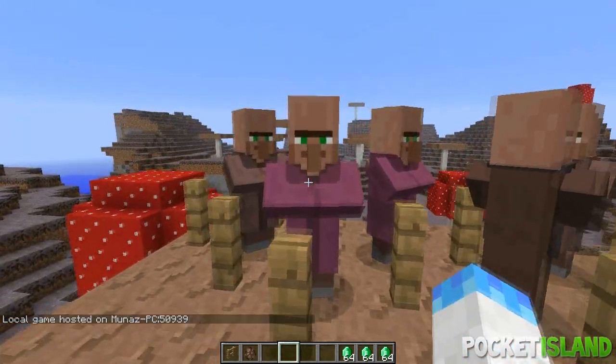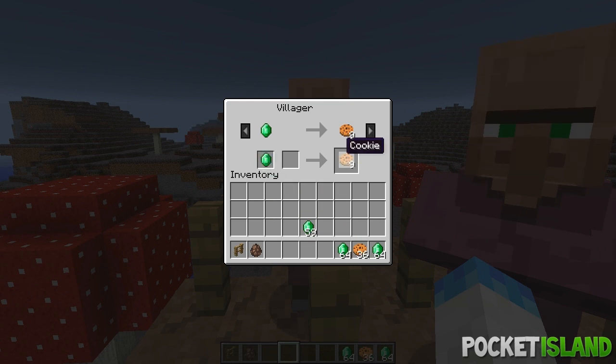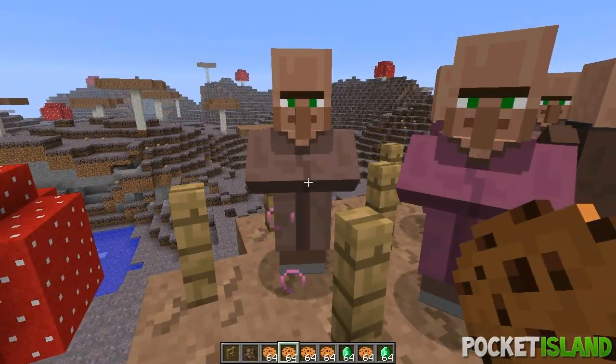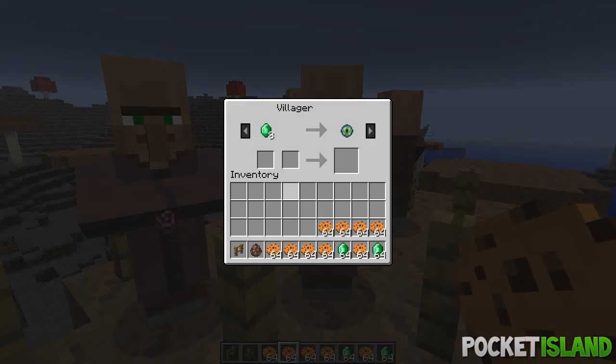Trading with villagers is a bit different now. There is now a limit to how many times you can trade with a villager — it's usually between three and fifteen trades. If you trade with a villager enough, he should start emitting particles. There you go — as you can see he's emitting particles, and now you can trade other stuff and unlock new trades.